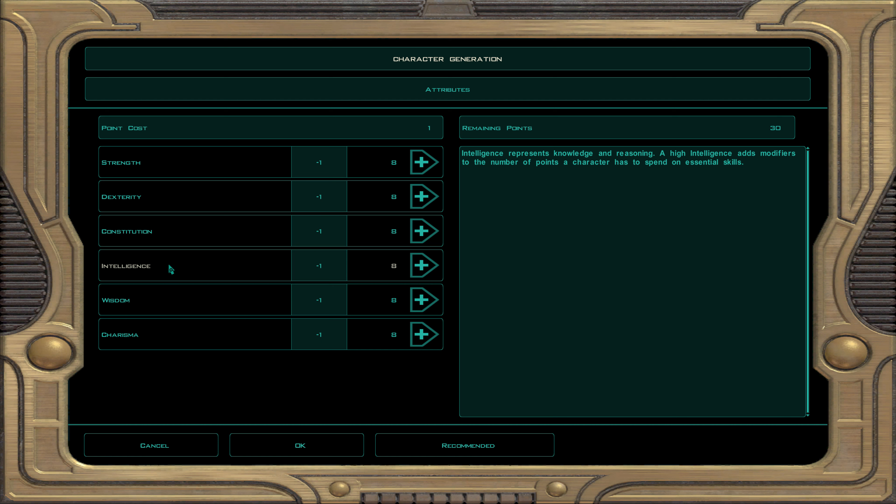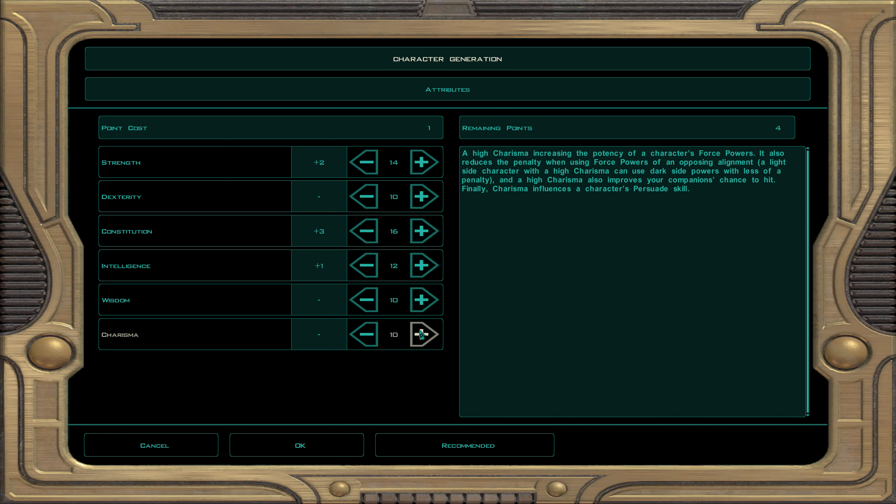Intelligence means more skill points, and some dialogue options require high intelligence — great for Scoundrels, Scouts, Tech Specialists, and Jedi Sentinels. Wisdom gives you more force points, adds to your force power saving throws, and makes it harder for your force powers to be resisted. Charisma lessens the penalty for using opposite-alignment force powers — so if you're a light-side user casting Force Storm, high charisma reduces that penalty. Charisma is also great for talking skills. So: strength builds for melee, dexterity for ranged combat, and wisdom/charisma for force powers.